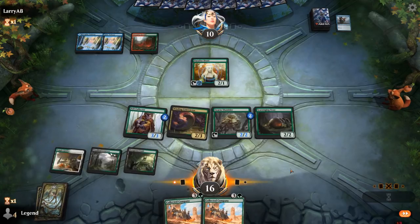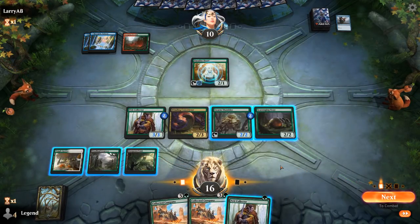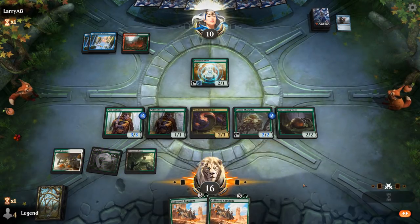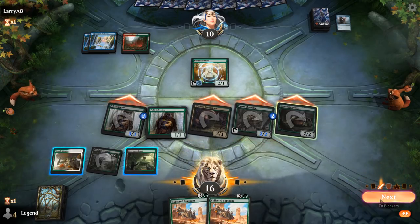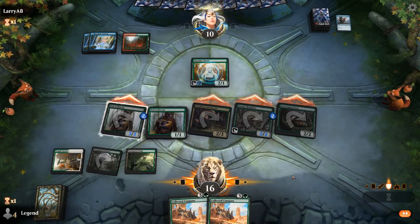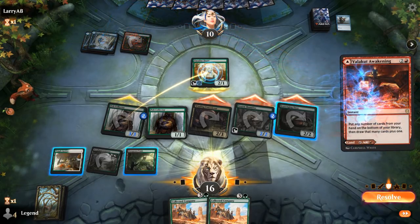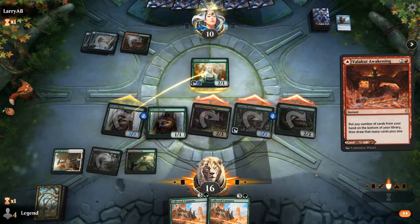They don't have the combo here. Another Pelt Collector is a draw, so I'm just going to attack with everyone — which is one point shy of lethal. There's no harm in playing Collector first in case my opponent decides to trade. Opponent's jumping. Vala's Awakening in the hopes of finding the missing combo pieces — so next turn they could still combo and it gets rid of their entire hand. This is going to boil down to the luck of the draw.